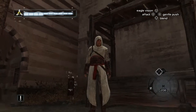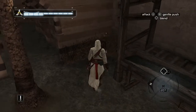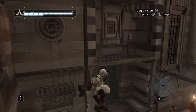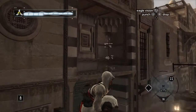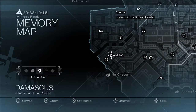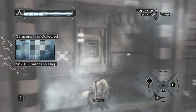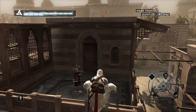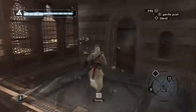Flag twenty-four you can find in this little corner near the covered market area — it's just hidden away, so go ahead and pick it up. Flag twenty-five you will find on this little wooden beam which goes across this doorway. You can grab it there on your map, so just jump across to it. Flag twenty-six you can find in another one of these rooftop gardens — it's right here on the map, so just jump in there and grab it.